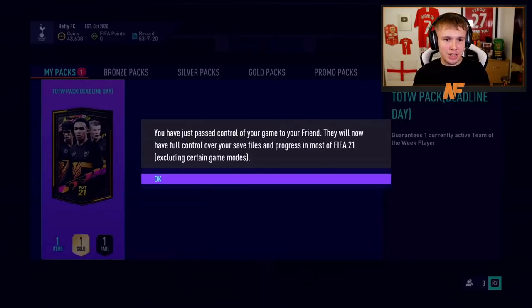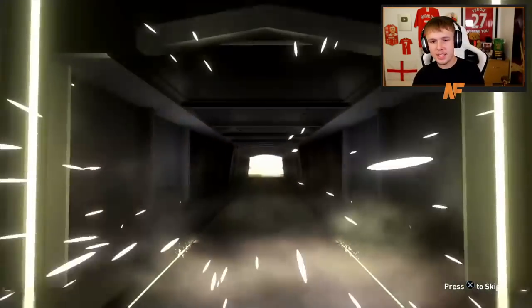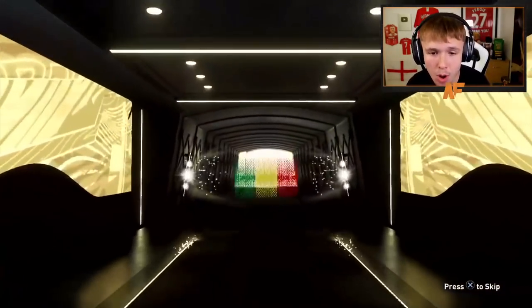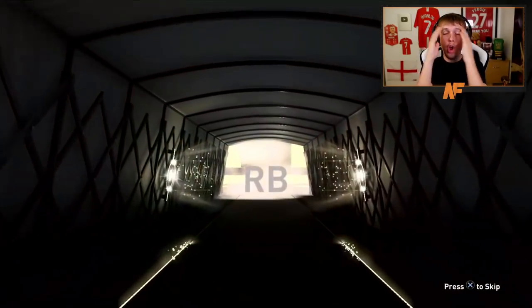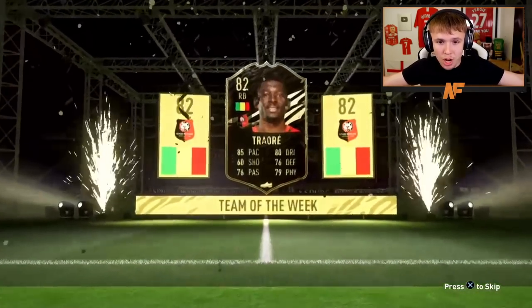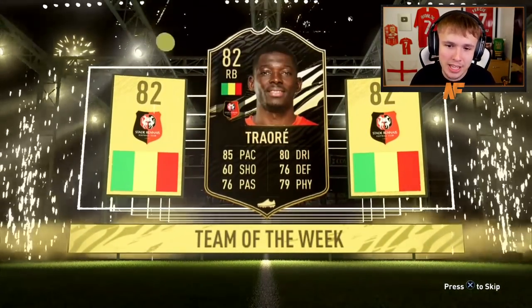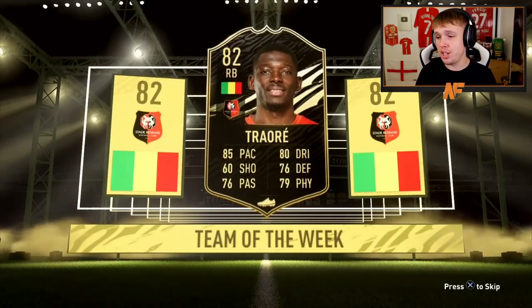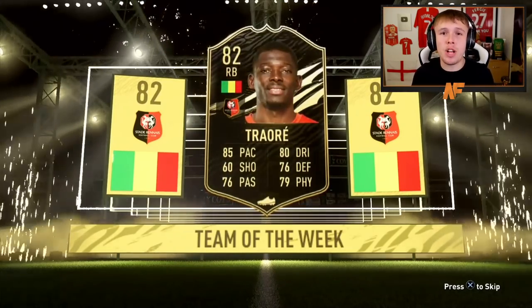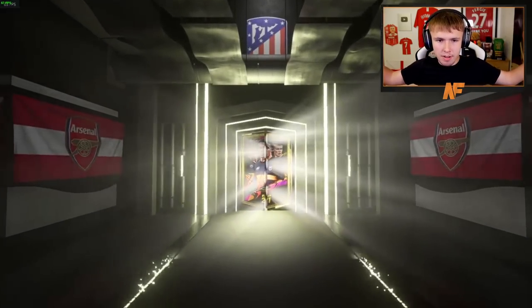All right, big shout out to the boy Matt, a very good friend of mine. Pack number five — can this finally be our first walkout? Oh my God, EA. What is this? Who is this? Actually, that's probably the best card we've seen so far — 85 pace, 80 dribbling. It's not actually that bad of a looking card. But come on, give us our first walkout, please.